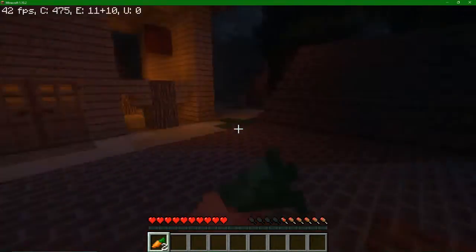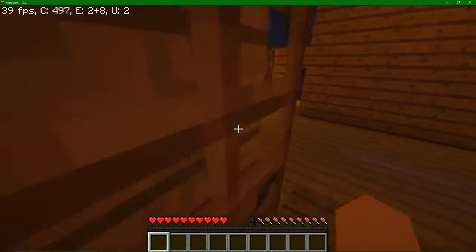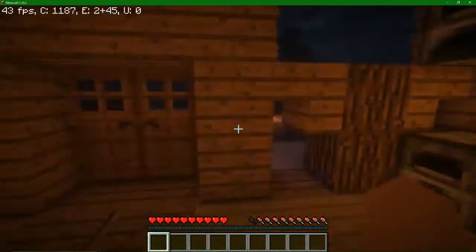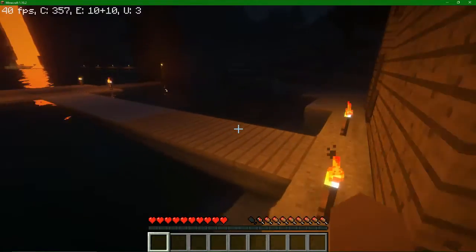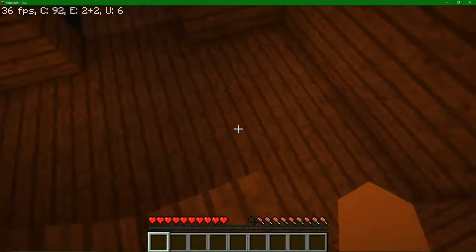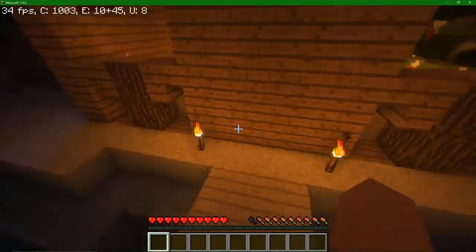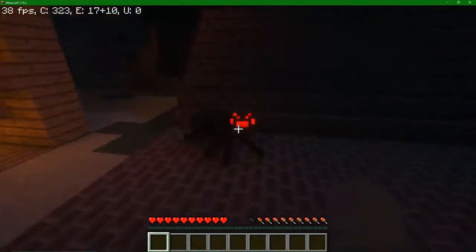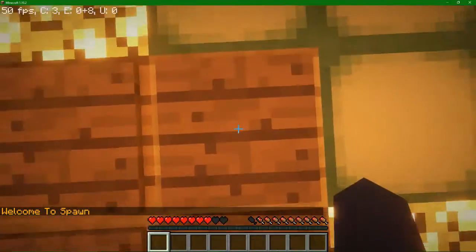I went to an older world file so that way the spawn was different. This is our inventory — not very much. It is after we built the mob farm, which is good because I didn't want to have to redo that. My friend built a small portion of his house, although a very long time ago he had built onto it pretty tall. So this is a pretty far rollback, but it's also a bit more clean because a bunch of my friends and I messed around and kind of messed up some things. But that's not the point of today — the point of today is to show you the new server.